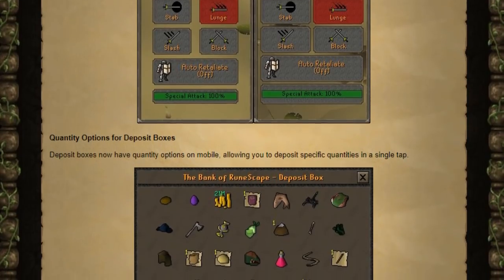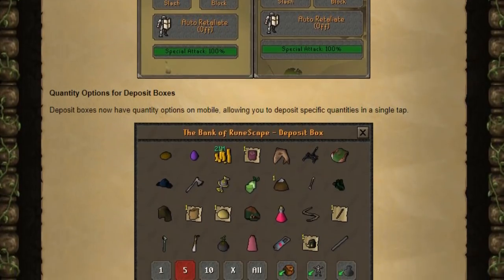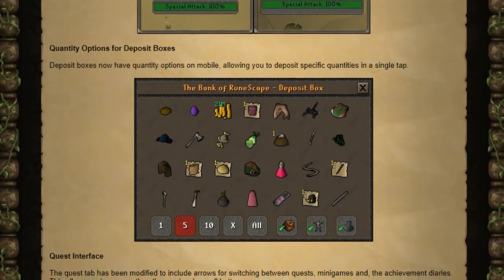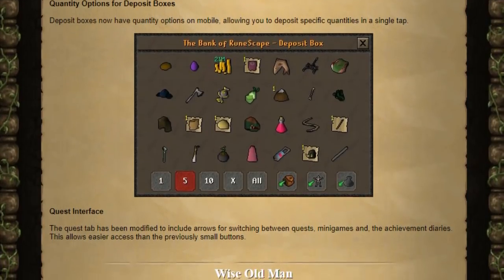The deposit boxes have received the same functionality that the banks do. You now have a quantity option for depositing — you can do 1, 5, 10, X, or all. And if you haven't noticed, when you are switching between achievement diaries, quests, minigames, and whatnot on your phone, there'll be a little arrow where before you had to click on the tiny little icon, so it's a little bit easier to cycle between them.